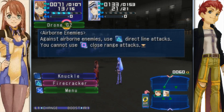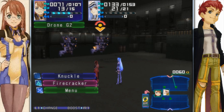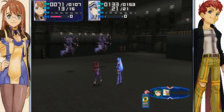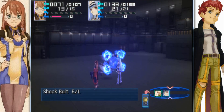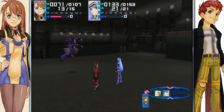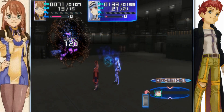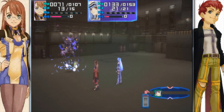Against airborne enemies, use triangle direct line attacks. You cannot use square close range attacks against them. Only long range attacks can work on these. DOINK! BITCH! Nice. Thunderbolt fail! Blaster! Double Blast! Goodbye!